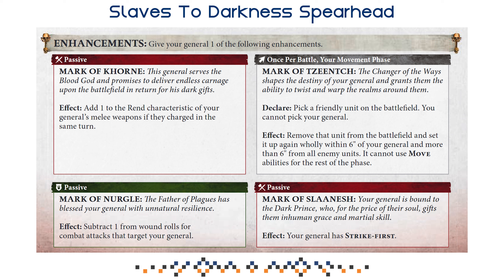Mark of Tzeentch requires a bit more game knowledge to know when repositioning is valuable. Strike First is especially useful against a very aggressive melee-focused army like the Khorne spearhead. And sometimes you want Rend — for example, you wouldn't pick Rend against Nighthaunt because they ignore it, so Mark of Khorne doesn't make sense there. But in a mirror match, getting additional Rend is very strong since most of your army has a 3-up save, reducing that to a 5-up for your opponent is powerful.